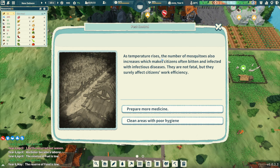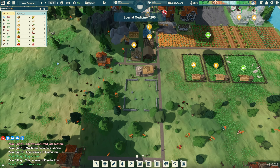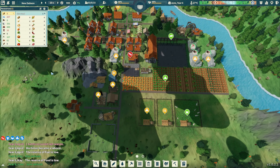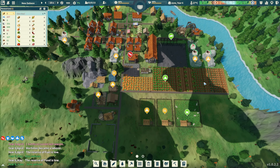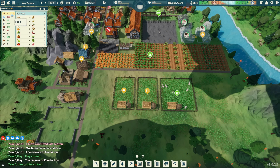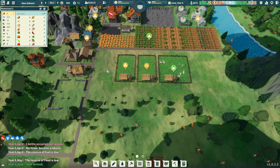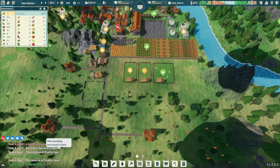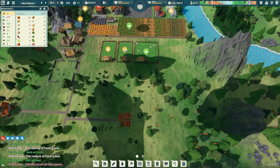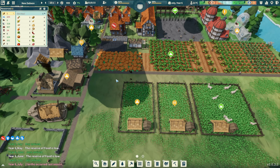A temperature rise means more mosquitoes - prepare more medicine, that's fine. We're at 10 food, then 5 food, now 23. Water looks like it's still going up - 71. Pumpkins are being harvested right now, so that means we should be good.